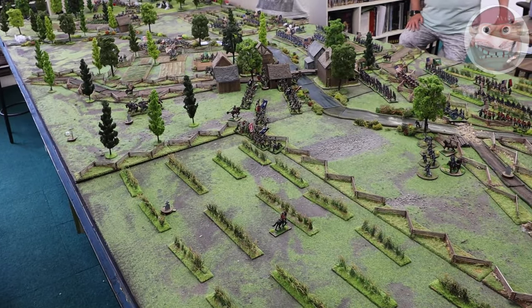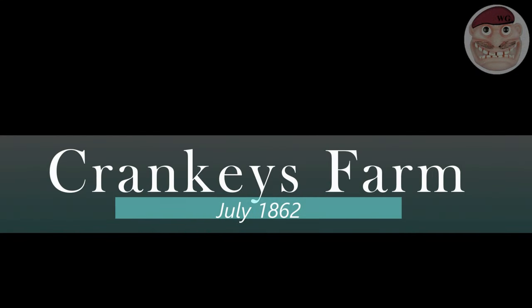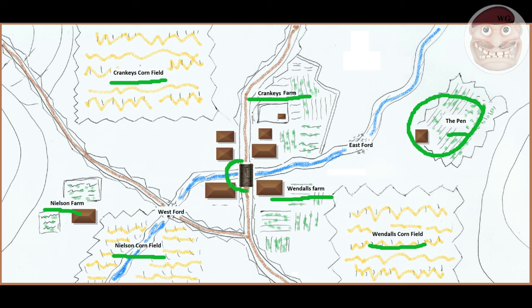You'll see it unfold over the several weeks that we played it. So — Cranky's Farm, July 1862. As you can see, this is the concept map that I drew. You have Cranky's Farm and the buildings above it, Cranky's Cornfield, the Nielsen Farm, the Nielsen Cornfield, the Wendell's Farm, and the Wendell's Cornfield. Then you've got the pen — I really hoped people would fight over the pen as it was a defendable position for both sides. In the center of the map there is a bridge crossing the river, the West Ford which can be crossed by one unit at a time, the East Ford which is also one unit at a time, a hill to the west which is quite overcommanding, and a hill to the east. There are roads coming on from the south, from the north, and from the northwest.